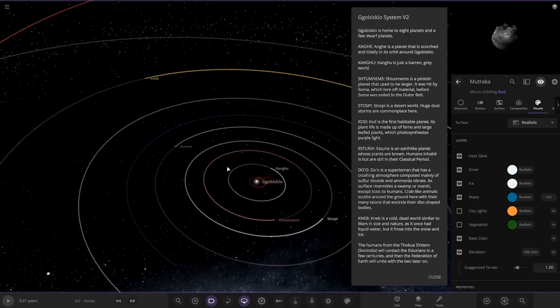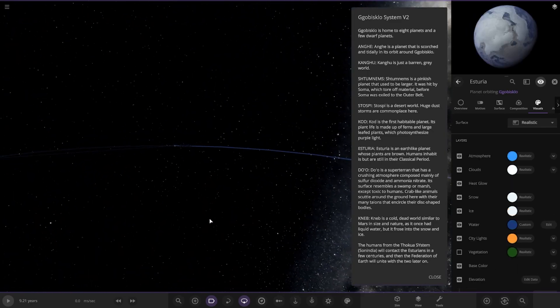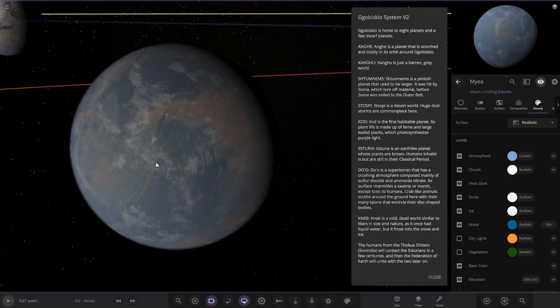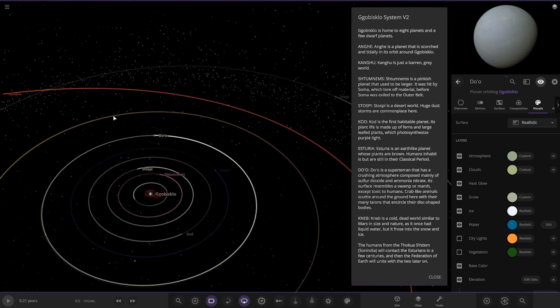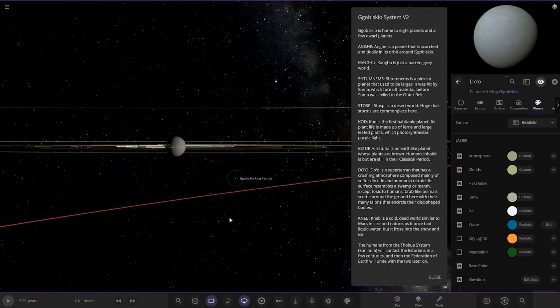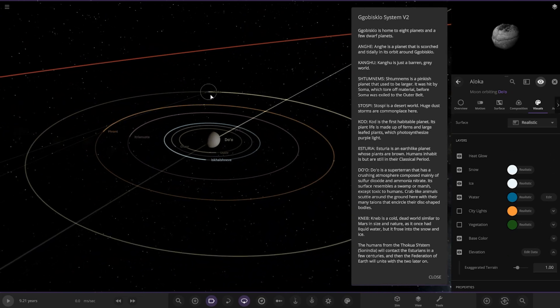Next up we've got Esturia. It's an Earth-like planet whose plants are brown. Humans inhabit it, but they're still in their classical period. There are some lights on it as well, looking good. And it also has one moon. Then we've got Duo over here. It's a subterranean world that has a crushing atmosphere composed mainly of sulphur dioxide and ammonia nitrate. Its surface resembles a swamp or marsh, except toxic to humans. Crab-like animals scuttle around the ground here with many talons that encircle their disc-shaped bodies. There are all of the moons as well, all pretty bog-standard looking. The camera turns really nicely.